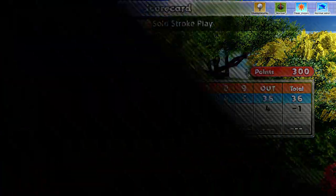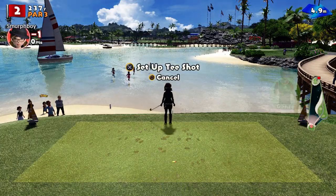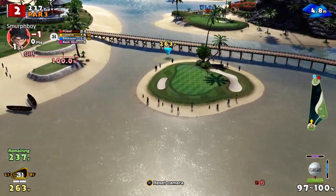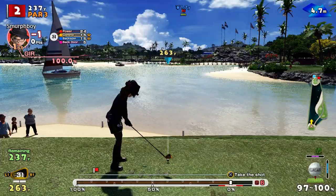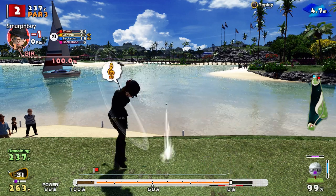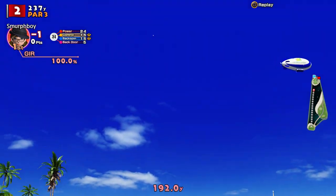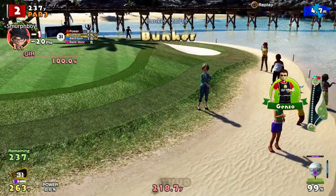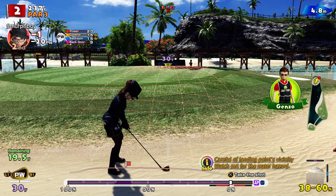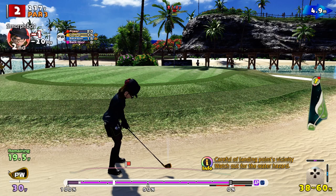Par 3 next, obviously going to have to hit the target this time. 237 yards, so it's going to be a 3-iron, a long iron again - which does make it slightly more challenging. It's only a crosswind - well, it's a bit of a headwind actually, so I may end up a bit shorter here, which would be unfortunate if I ended up in the sand again. But hey, that gives us another chance to get the old chipping clubs out.